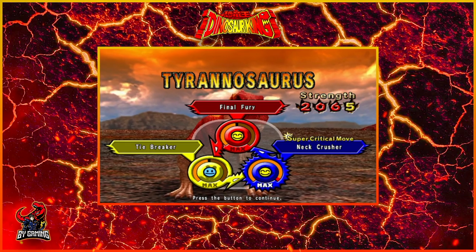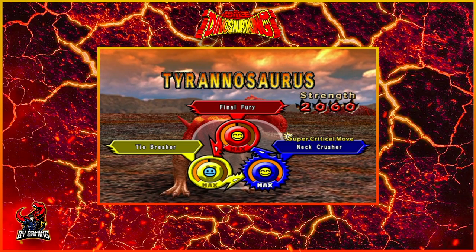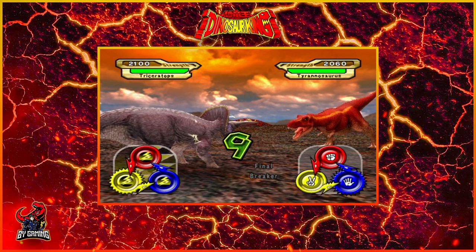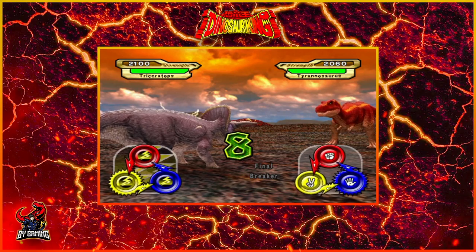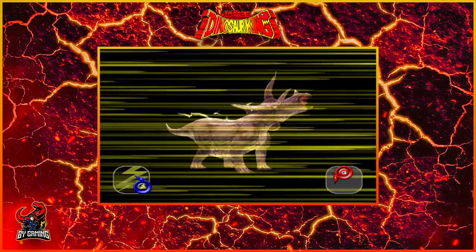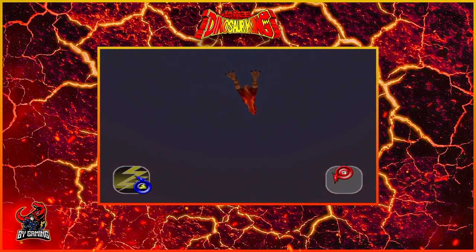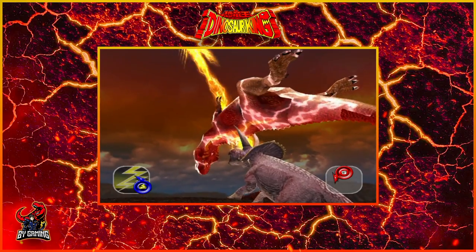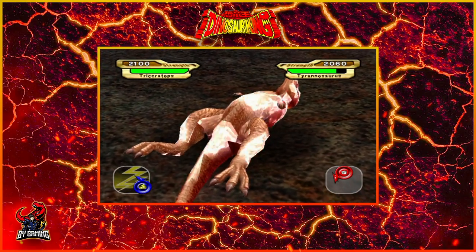Here we go. 2060 Strength, and it is Triceratops versus T-Rex — two of the most famous dinosaurs of all time. It looks like Dr. Z is going to anticipate that we're going to beat his critical move, so we're going to use his critical move here. And we are doing it — I kind of figured him out a little bit. But that is Lightning Spear. Ever so painful looking. Yikes.